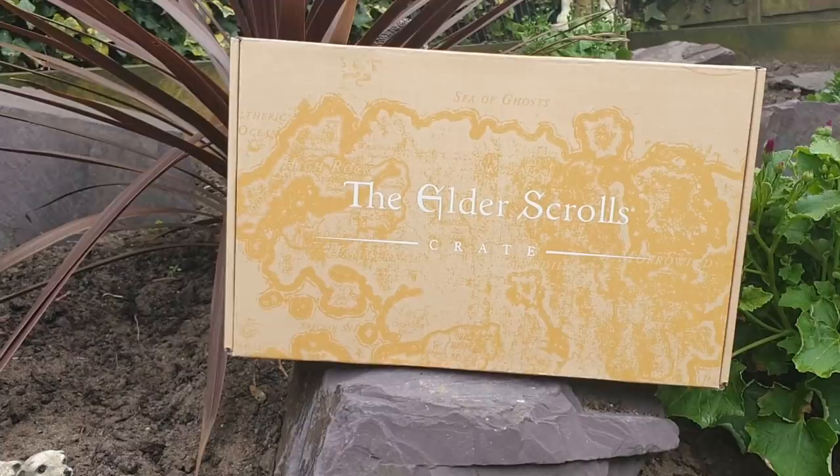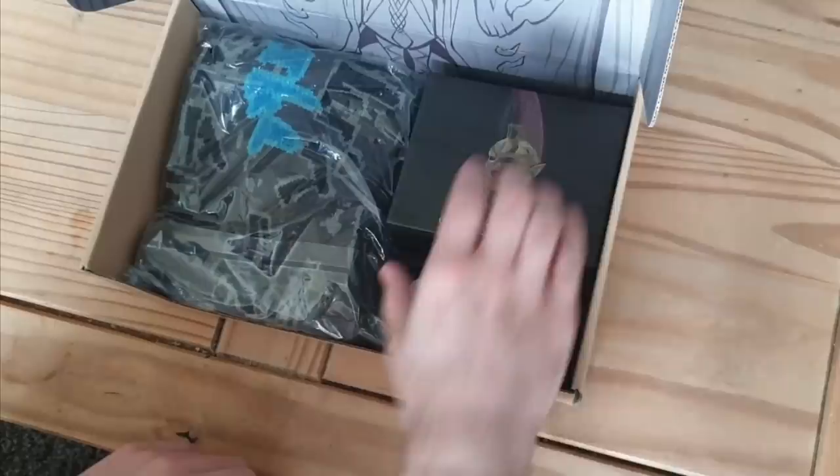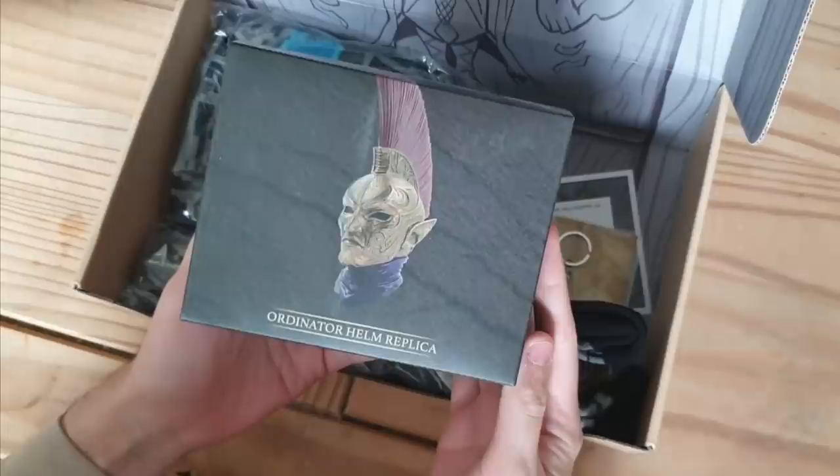But first, for something a bit more wholesome, we have Loot Crate. This is their Elder Scrolls Crate, a quarterly loot box that comes with all sorts of exclusives from the world of Tamriel. Each box comes with a theme, and this one is Champions, celebrating some of the brave fighters in the Elder Scrolls universe. The first thing that always jumps out is the statue, and this time it's the Ordinator helmet.